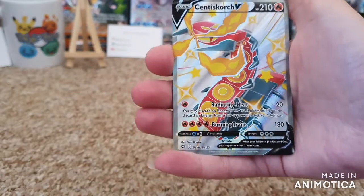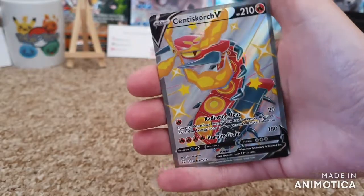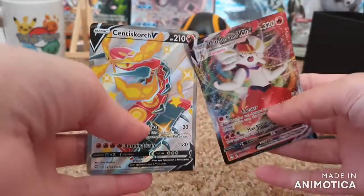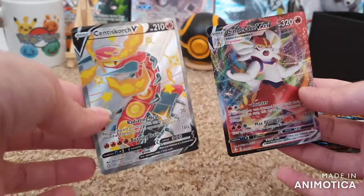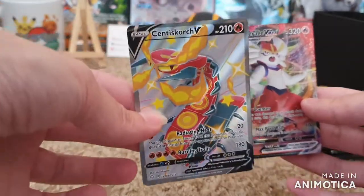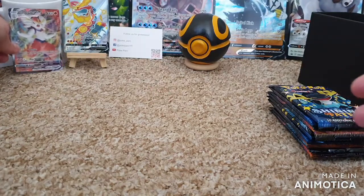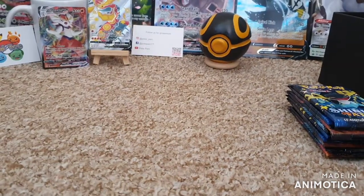Pack number one - that is very nice! I only got a Centiskorch... okay we'll take that, that's good. Oh, and a Cinderace VMAX! Double whammy in the first pack, very pleased with that. I do already have the Cinderace VMAX but that Centiskorch - yeah, we'll take that. I'm gonna put him over there on my little easel so he can sit over there.